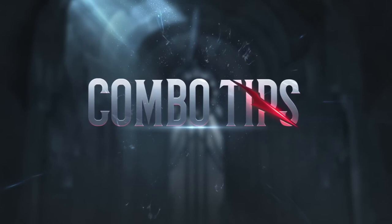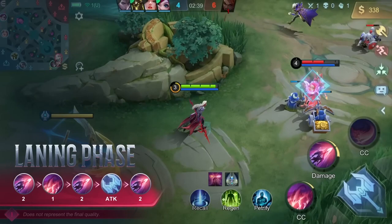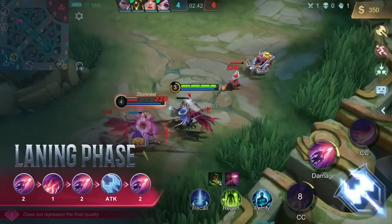Combo Tips. During the laning phase, wait for your passive to mark the enemy hero. Then strike them with Vengeance, followed by Dauntless Strike to stun and reapply the mark. Use Vengeance again and weave in a basic attack before finishing with another Vengeance.